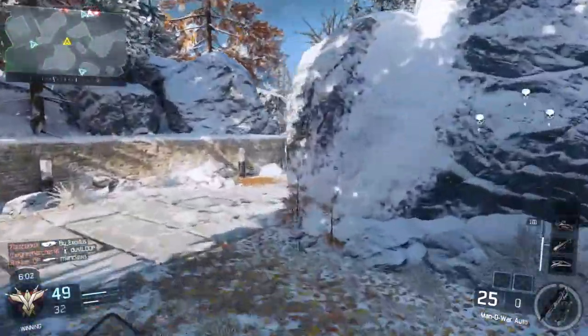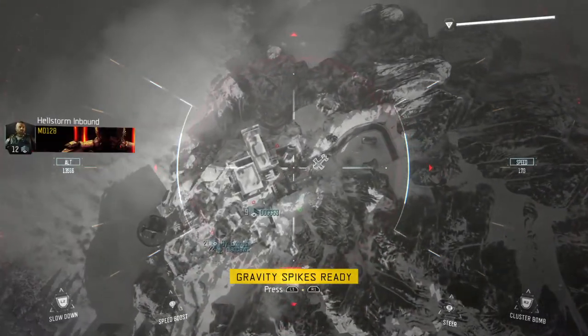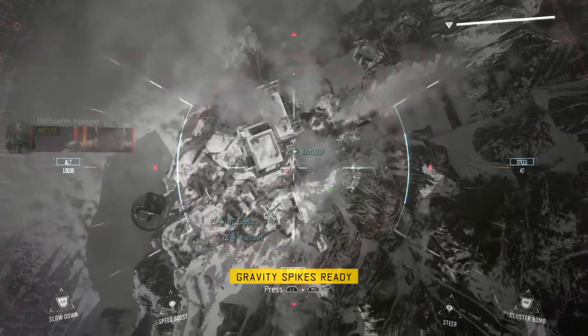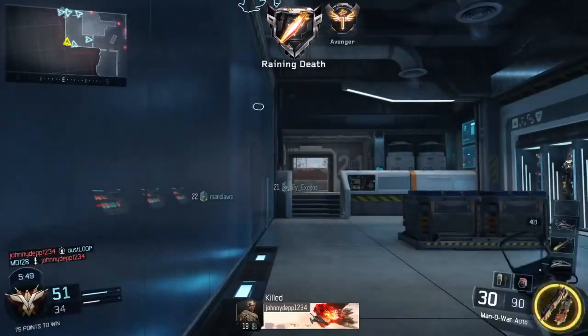Midway, UAV fuel check complete. Soldado kill. Care package inbound. Deploy Hellstorm on my target. UAV power level 0%, RTP.